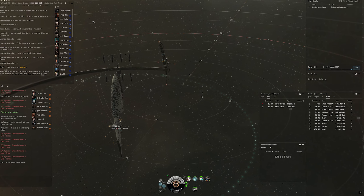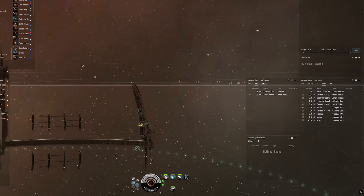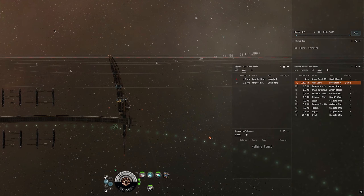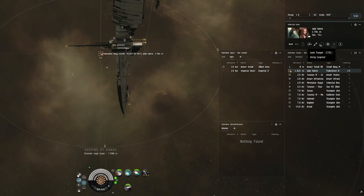Federation Navy Comets are difficult opponents for brawl slicers. I'll take you through a few steps on how to fight them. The most important thing is finding the right range. I find that 7.5 kilometers is perfect for me.